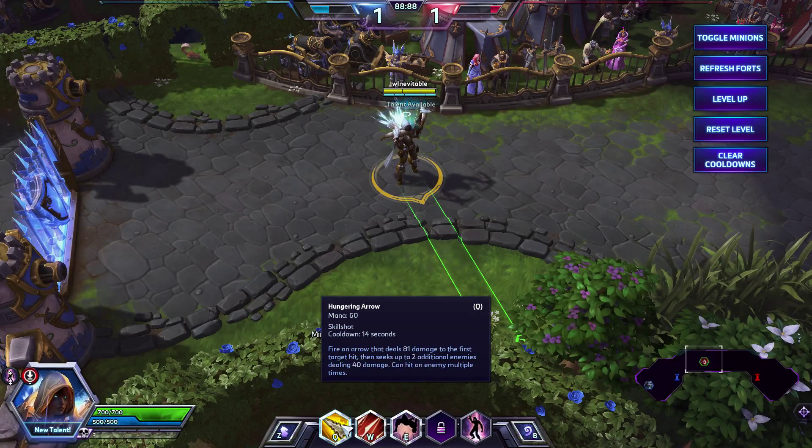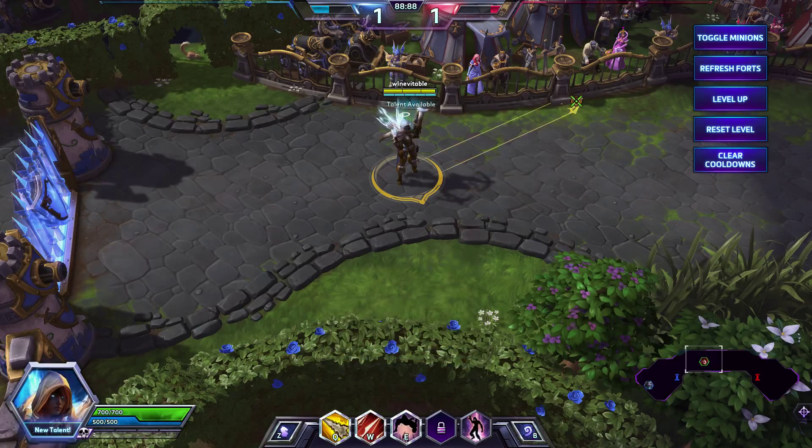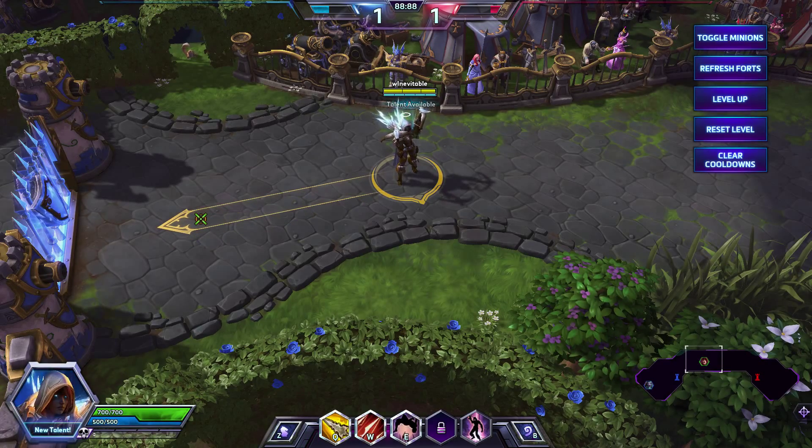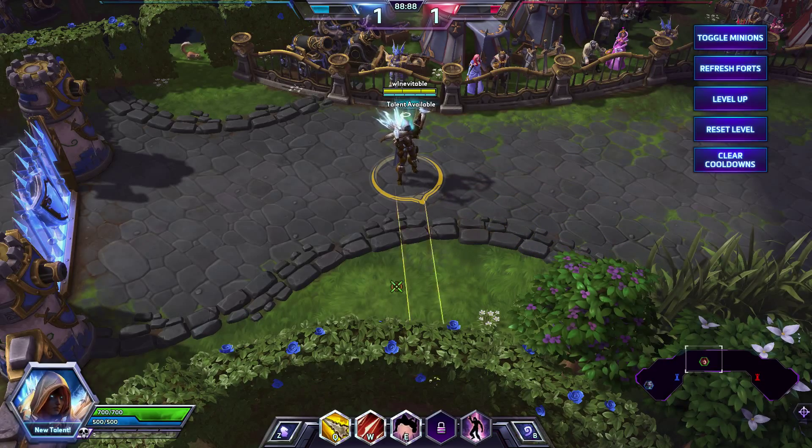So let's talk about those abilities. Q is a skill shot — it's a Hungering Arrow. Cooldown of 14 seconds, mana cost of 60. It fires an arrow that deals 81 damage to the first target hit, then seeks up to 2 additional enemies, dealing 40 damage. You can hit the same enemy multiple times, so you can get 3 hits out of this — the second two do half damage. At level 20, it's 366 damage on the first target and 183 on the second two. So if you hit 3 different enemies, you're doing over 700 damage — 732 if you land the skill shot. It fires in a line, but it doesn't have to be spot-on hitting them. It's not the hardest skill shot to hit.